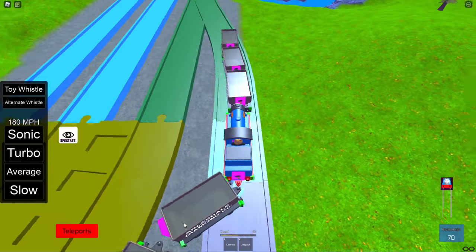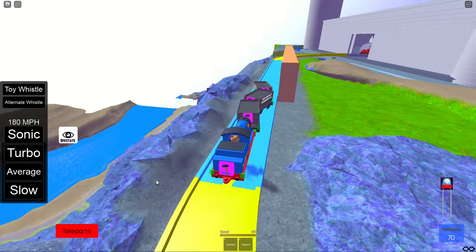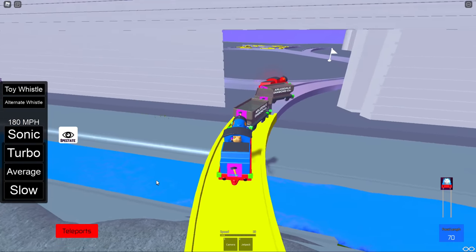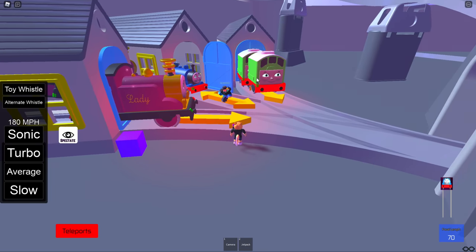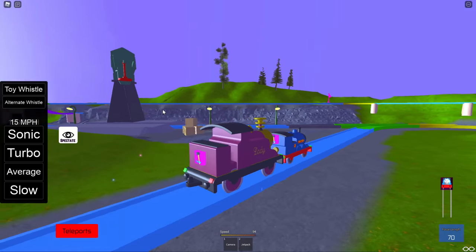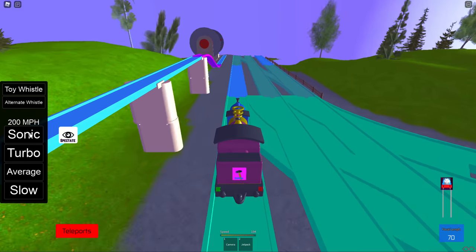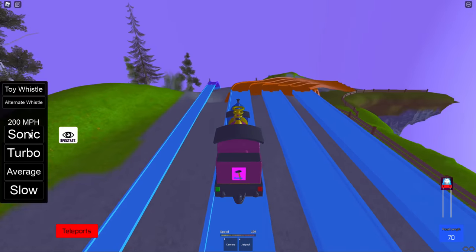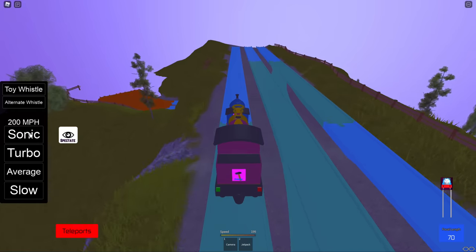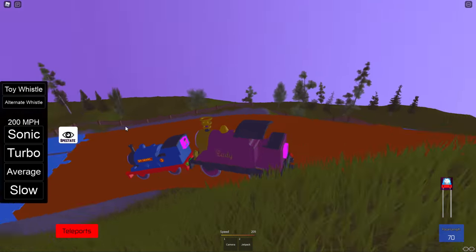Oh yeah, we're on our regular gauge railway now — I'm going crazy! Oh look at this, that's a good place. There's Lady — Lady's funnel looks really good! Okay, we're leaving the castle. Sir Handel and Lady, you're just driving. We're attached on here, Liam. Oh look, I got a little magic dust coming out!